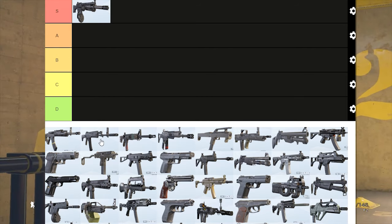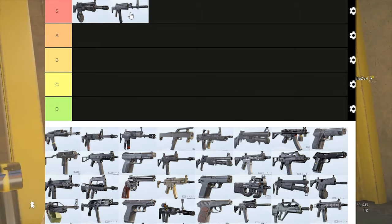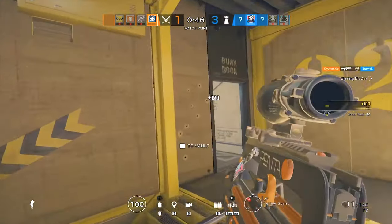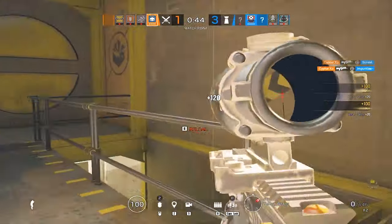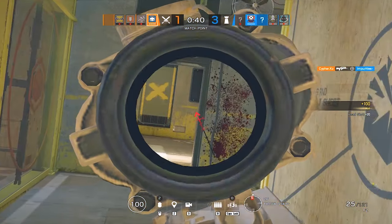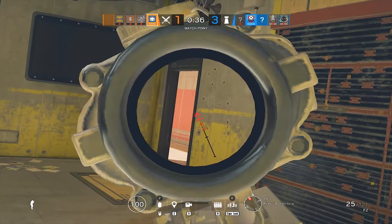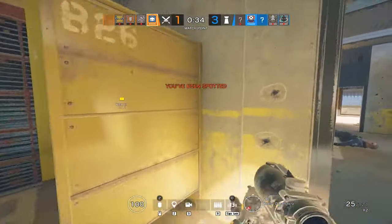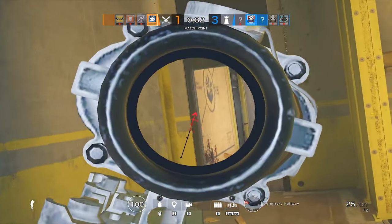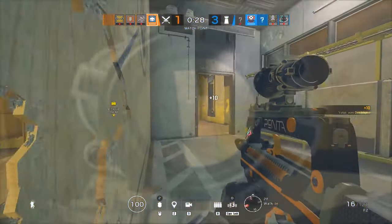Moving on to the second best gun for attackers, it's going to have to be Fuse and Ace's AK-12 — we're going to put that in S tier as well. This is because it does a lot of damage to the body, has a very respectable fire rate along with very low and controllable recoil, and it also has the angled grip, so all around this gun is just very effective.